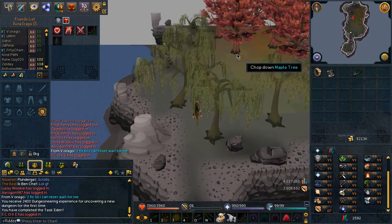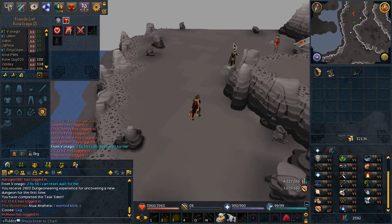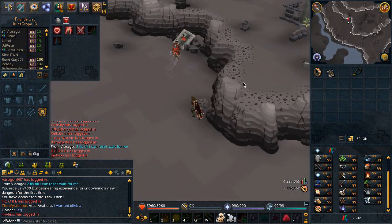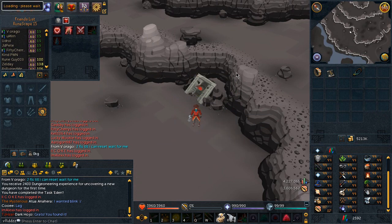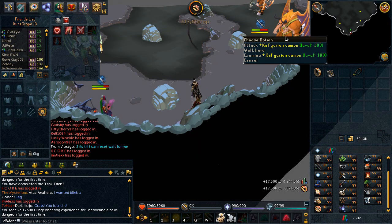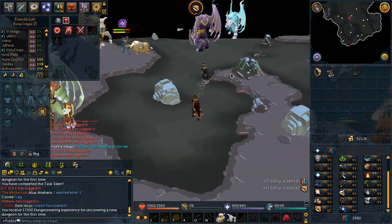Maple trees, willow trees — there it is. We found it! There are new demons too — pretty sure they drop something. This is a nice dungeon.